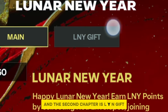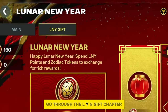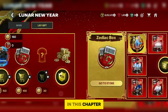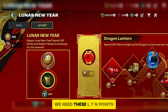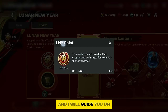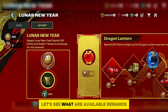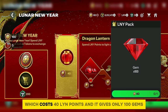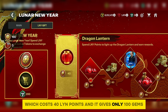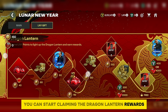Let's go through the Lyn Gift chapter first. Here we just have to claim all the available rewards using Lyn points — I will guide you on how to earn a huge amount of Lyn points. The first claimable pack costs 40 Lyn points and gives only 100 gems.